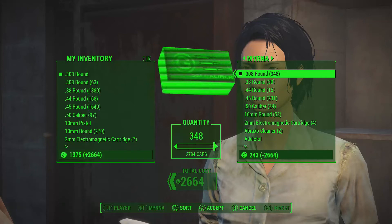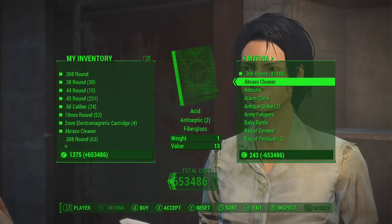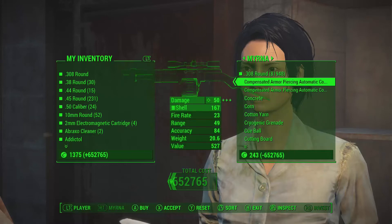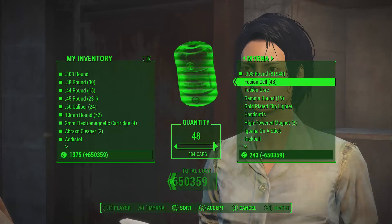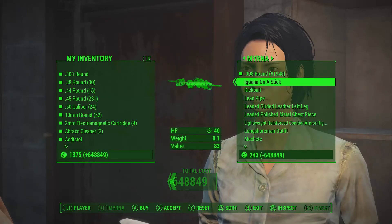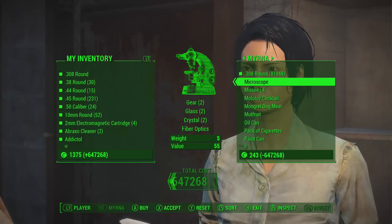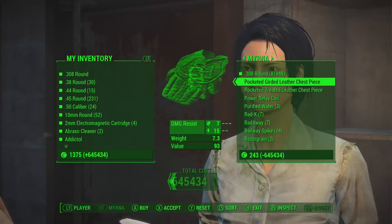The cool thing is, if you do this in Diamond City, they sometimes sell power armor shells. I did this three days in a row — I went and slept at the Dugout Inn for 24 hours, came back, and bought all their stuff again. I kept putting it in the armor storage right next to them and the power armor stacked on top of each other.